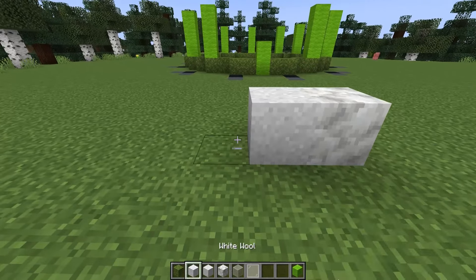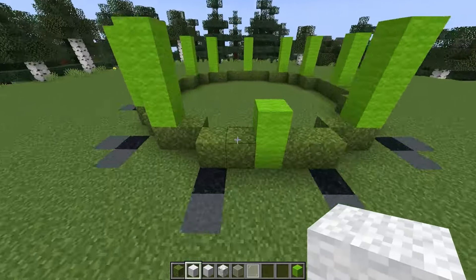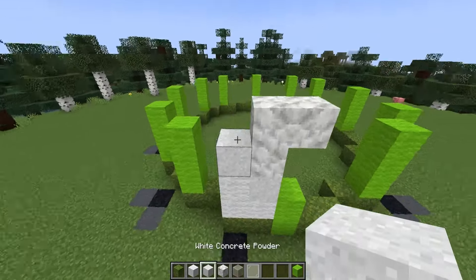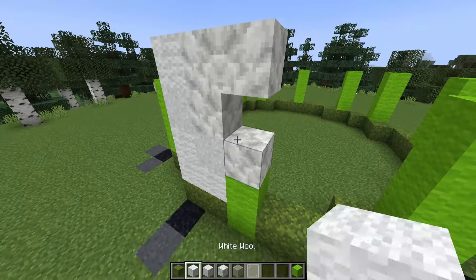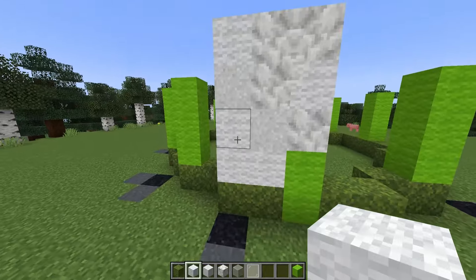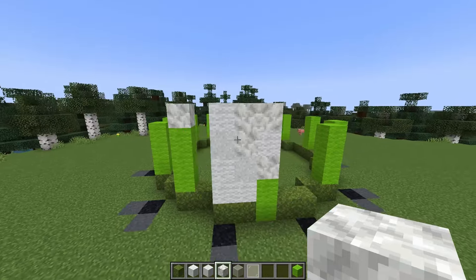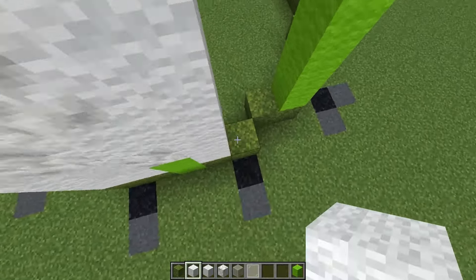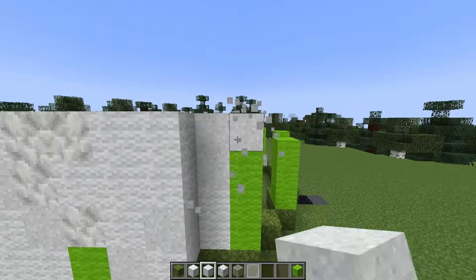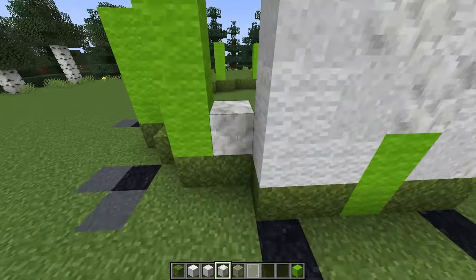For the walls we'll be using a mixture of calcite, white concrete powder and white wool and mixing these up to create a texturized look. There are two ways you can go about this: you can add in the texture as you go, or you can do what I prefer in creative - fill in all of the walls with one color and then go in and add in the texture afterwards. This is a little bit trickier in survival where you're working with limited supplies so it's just about finding a build system that works for you.